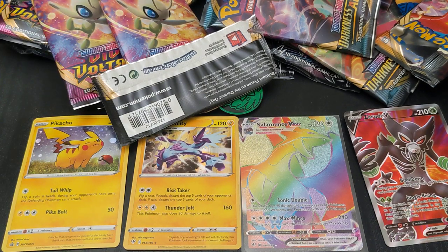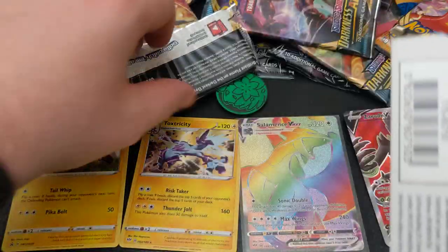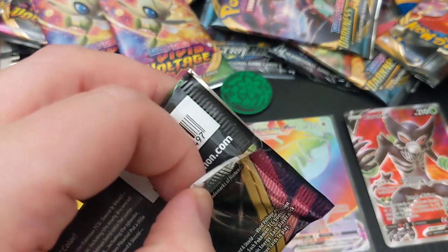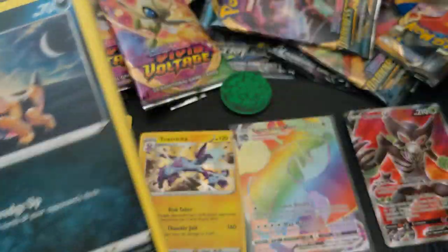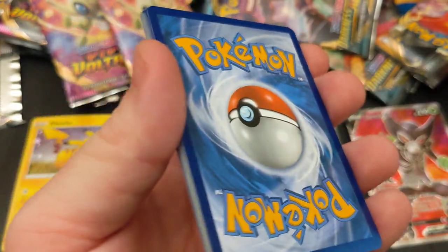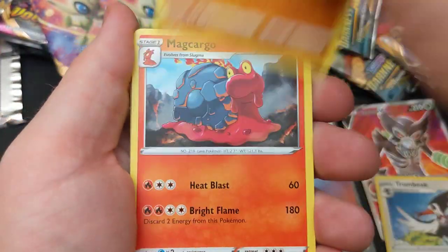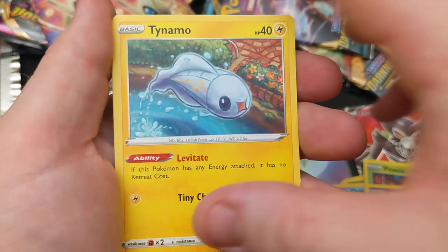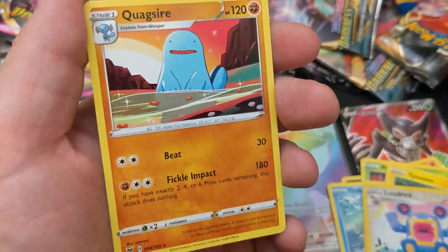Can this last pack give me something good? I don't think I can be that lucky, but I guess we'll find out right now. Code, one, two, three. To the front, getting rid of Lightning. Trumbeak, Hitmontop, Mescargo, Sandile, Oshawott, Pineco, Clefairy, Tynamo, Reverse Loudred, and a Quagsire. Awesome.